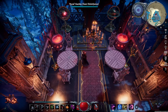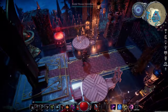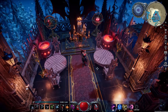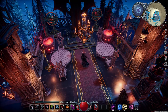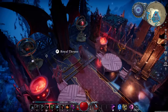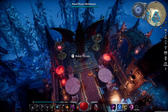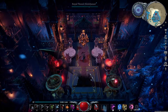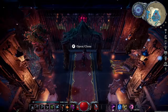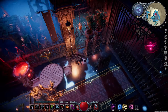I have two tables here with pairs of chairs, so if I want to have some VIP guests hang out and chill, they can do that here. And of course I have the royal throne. The royal throne allows me to jump down from behind it, but yeah it looks really really nice. I added this carpet in just to match the whole aesthetic.